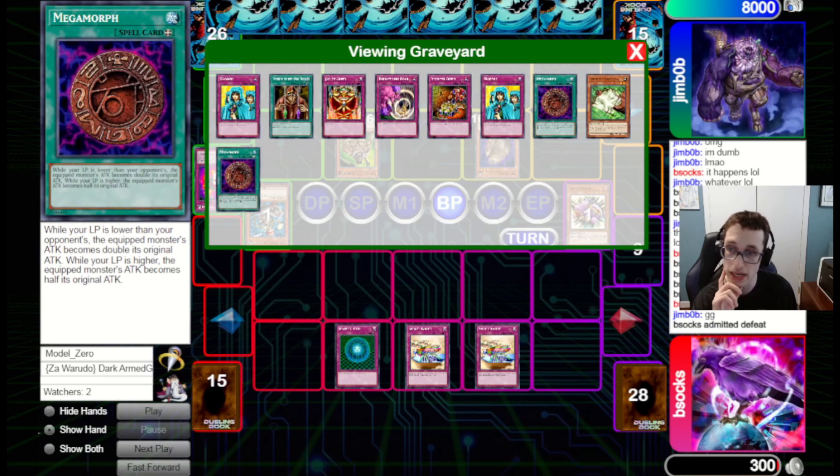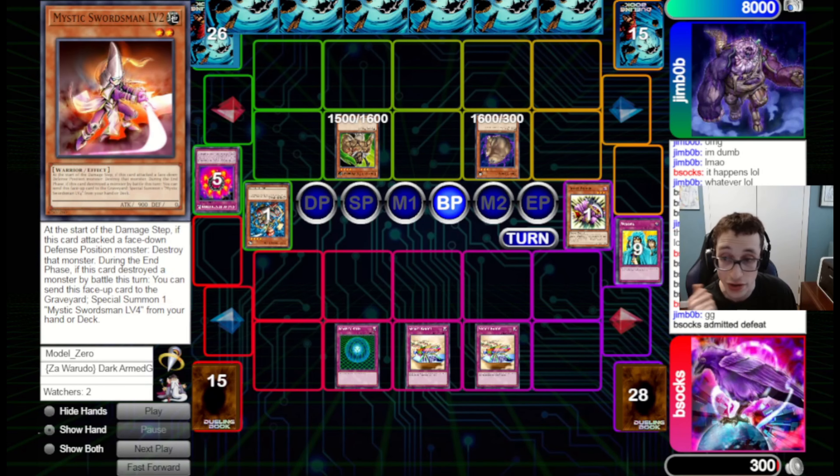I think also potentially just Torrential Tribute — that's a very cute card to have in the deck. I get why it wasn't in the original list, but I do think it's important to have because it's very good at clearing away your opponent's monsters and potentially getting in some aggressive pressure. And also if you want to add Marin back to the deck, it can deal with Marin and potentially deal 1,000 damage to your opponent.